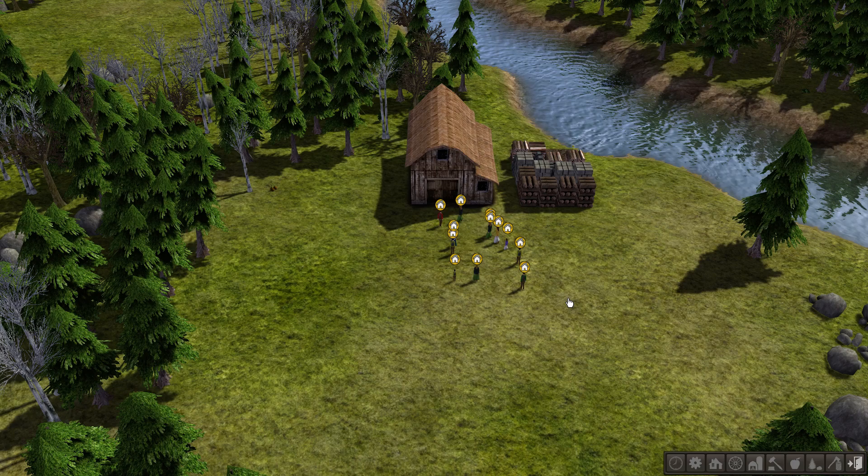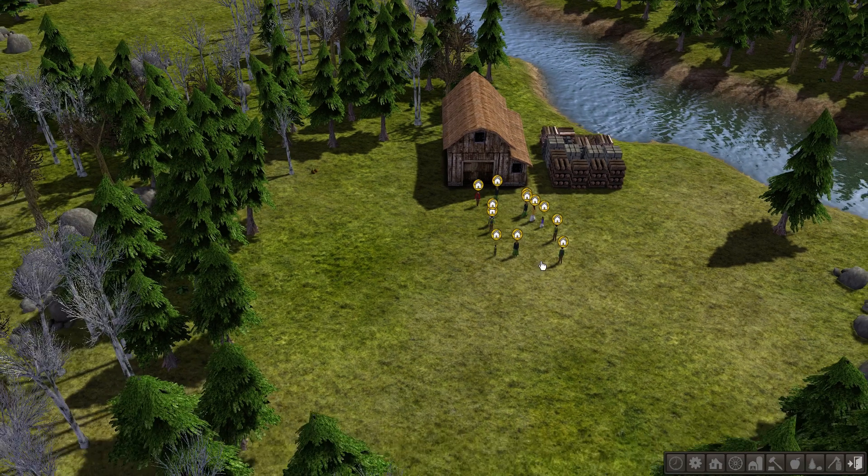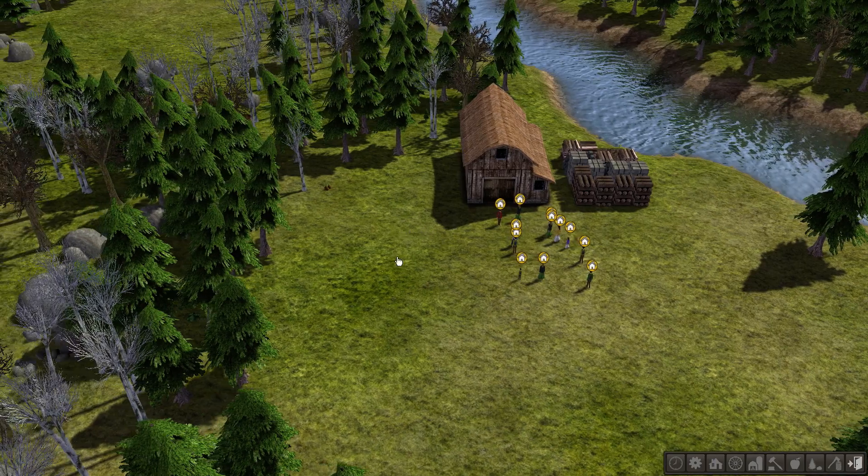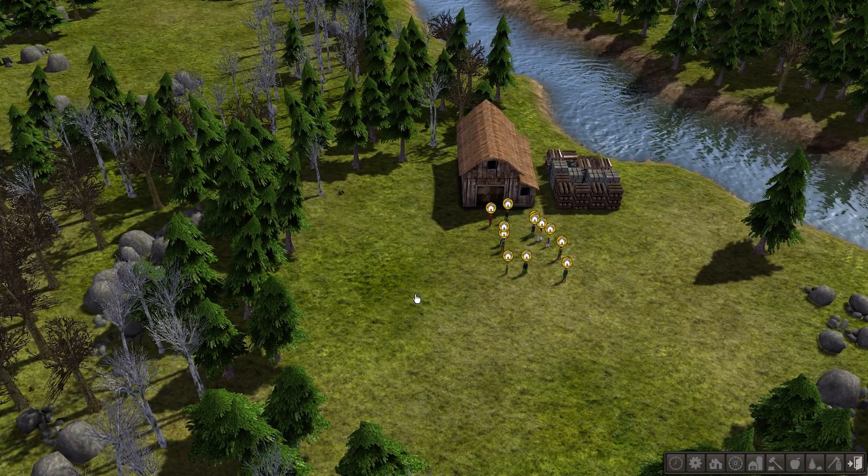If these guys die out, your game is over. There's no way to come back from a dead population, so you have to protect these guys throughout the season. The first thing you're going to want to do is create farmlands so that you can start producing food.